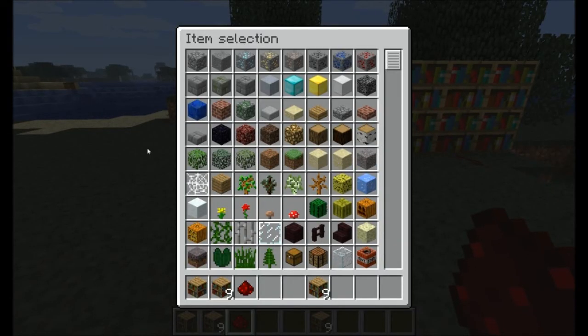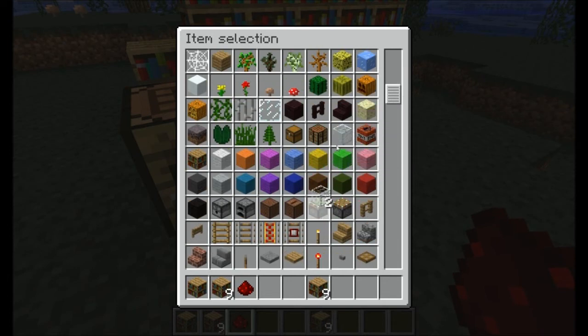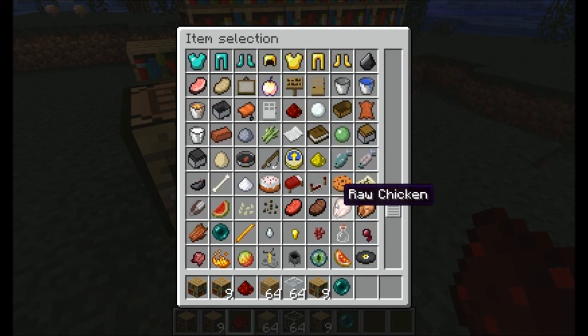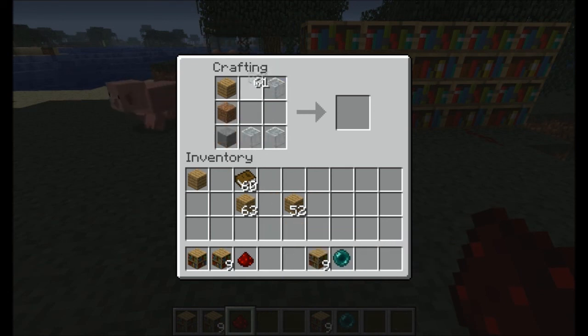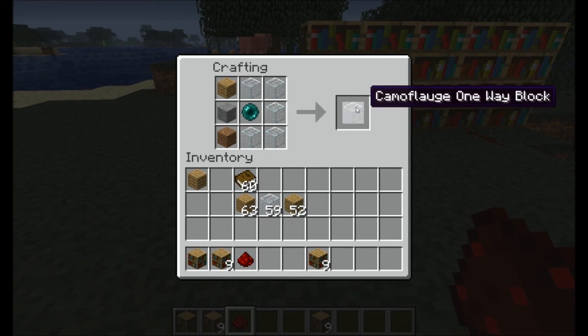To make the camouflage block, you need quite a bit of stuff. You need one piece of wood, glass, an ender pearl — the one that teleports you — dirt, and a piece of stone. You arrange these in a specific pattern in the crafting table. There we go — camouflage block, one-way block.